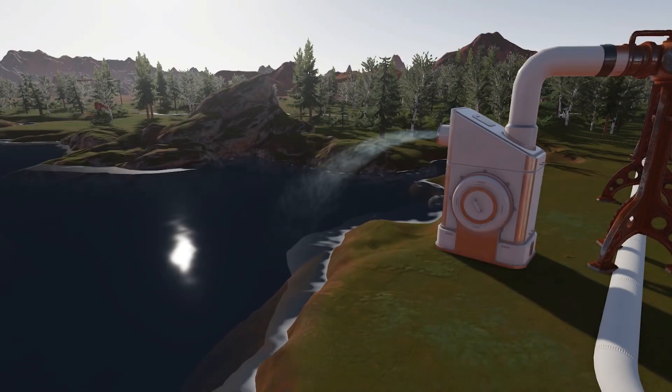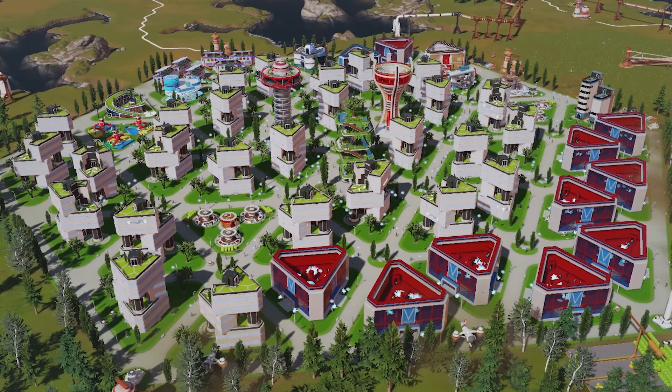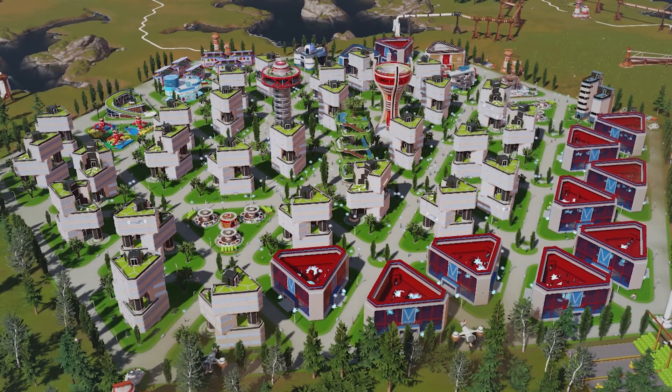If you get enough temperature on Mars, get the right atmosphere, get enough water on the surface, and enough vegetation, you'll be able to create the greatest project of them all — the capital city.